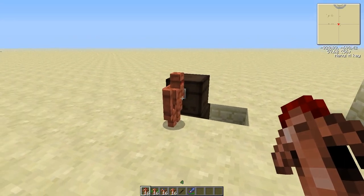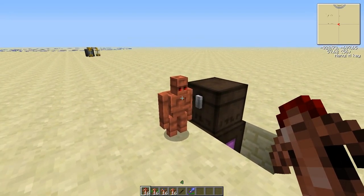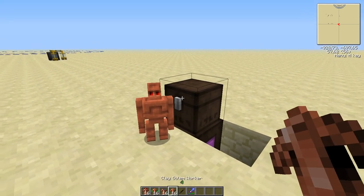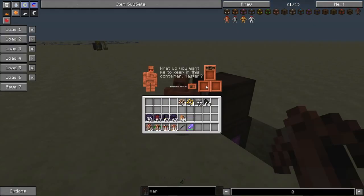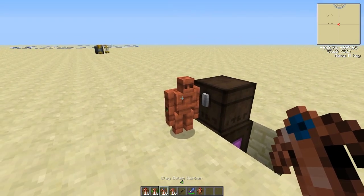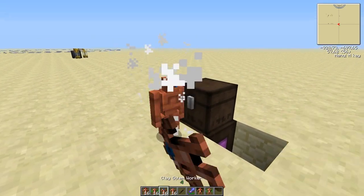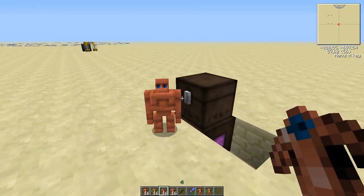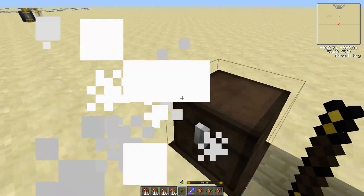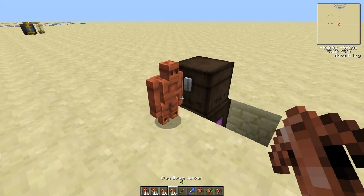There are five different kinds of clay golems: one normal and four different variants. The smart one has three slots and continues tracking, the strong one can carry twice as much, the perceptive one can see about 50% further, and the fast one moves faster.